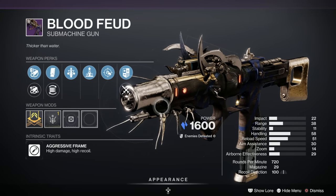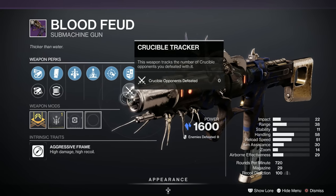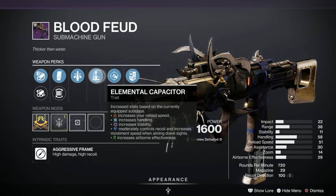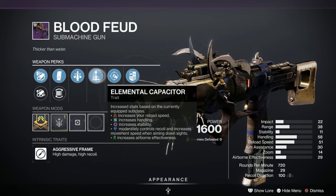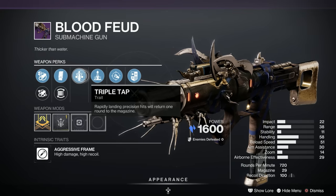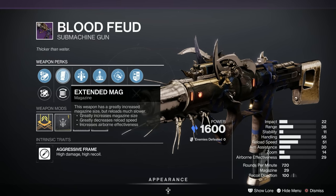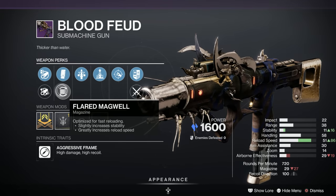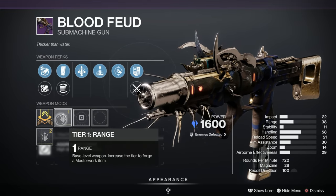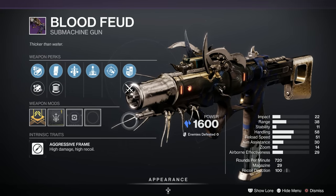Next we've got the Blood Feud, a stasis submachine gun. This is actually a pretty good roll according to theory crafters, but not so great in general popularity. Elemental Capacitor is the top pick for PvP theory crafters, Wellspring would be the PvE pick. Triple Tap is top of the theory crafter picks but not popular in the general community. Extended mag is the least popular, but flared magwell is reasonably popular. Full bore and arrowhead break are very popular, and we've got a range masterwork — the most popular masterwork. I'd say a B, possibly bordering on an A.